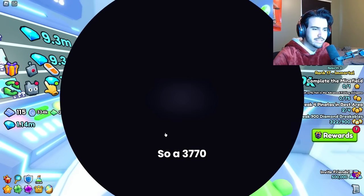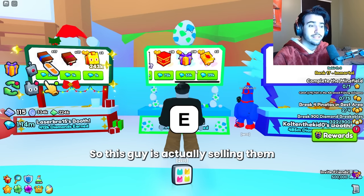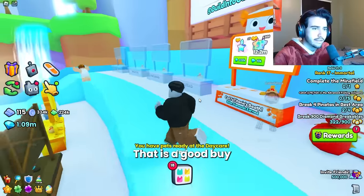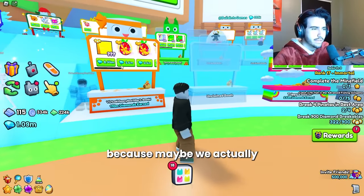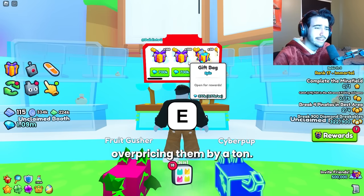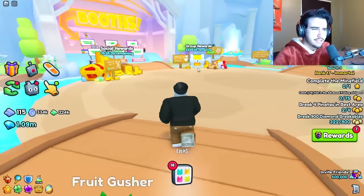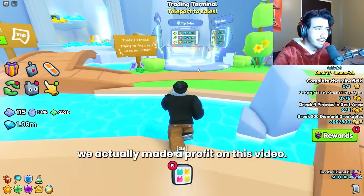Gift bags are 3,770 gems each and we need about 300 more. This guy is actually selling them for below wrap, so we are going to cop these immediately — that is a good buy. If we can find a bunch for under wrap value, that would be even better because maybe we'll actually get a profit. I'm going to try to find them only for the exact wrap value or less, so we can know whether or not we actually made a profit.